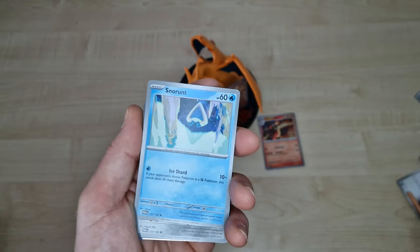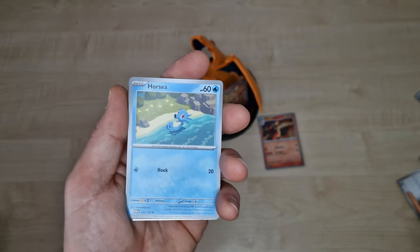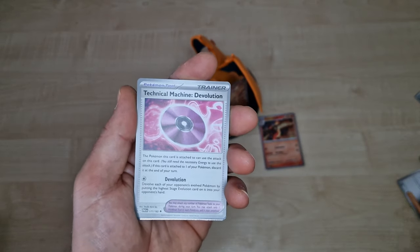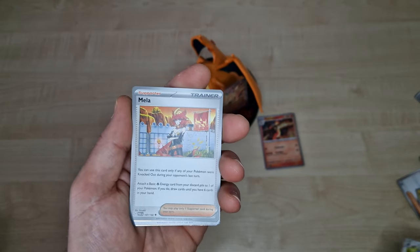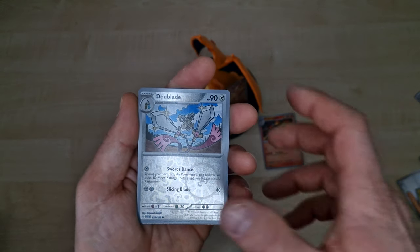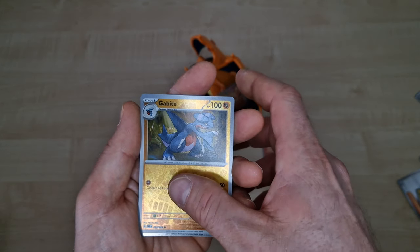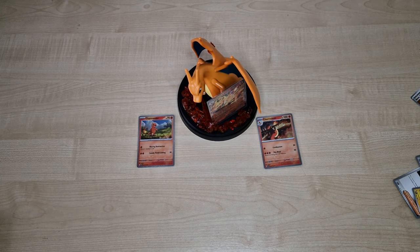Energy, Snowrund, Orange, Orsi, Geotech, Technical Machine again, Equipolt, Mela, Double Blade, Gabitite. Last card — Kingdra. Again a holo. Paradox Rift — nothing special.